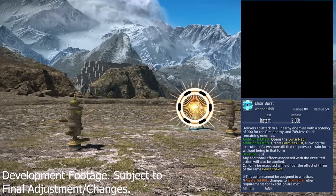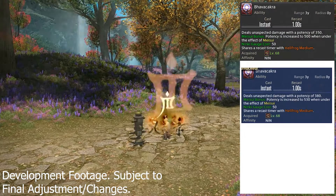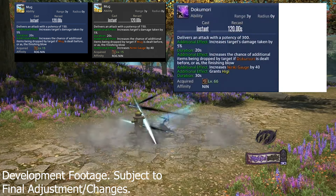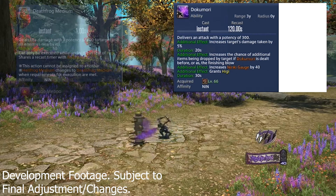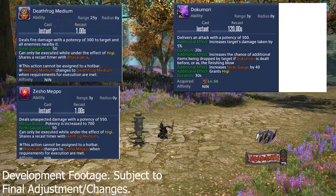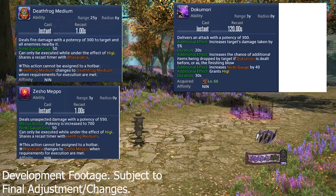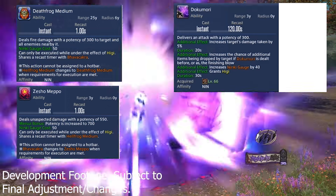Next up is Ninja, and Ninja is getting a host of awesome changes. Bhavakara is going to get a bit more damage, from 500 base potency to 530. Mug is having its increase to the Ninki gauge removed, but Mug is being upgraded at level 66 to Dokumori — a brand new skill that does everything Mug used to plus keeps the Ninki gauge increase, and also grants the special effect Higi to the Ninja. Higi lets you execute Zesho Meppo, best thought of as an upgrade to Bhavakara. Similarly, Hellfrog Medium becomes an upgrade when under the effect of Higi.